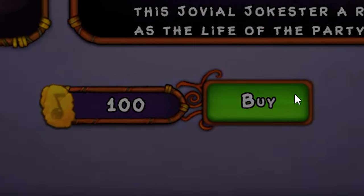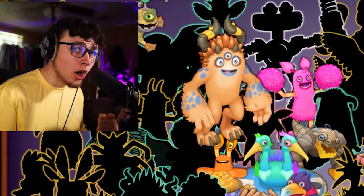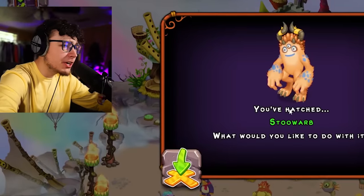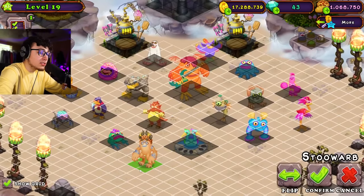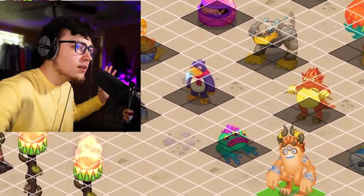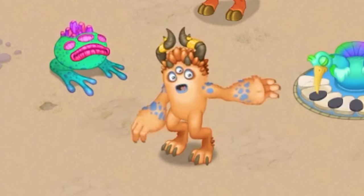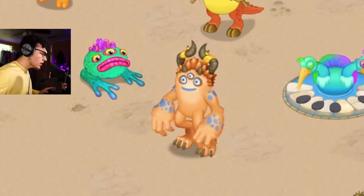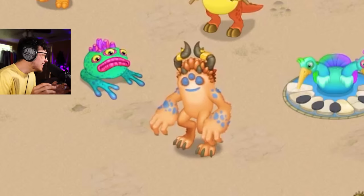Let's get Stuart first — I want to hear what he sounds like. 100 relics down the drain. Stuart — our first weirdo of Air Island. Let's place him down and hear what he sounds like. Air Island has a very upbeat song so I'm assuming the weirdos will be upbeat as well. They're making me spin more gems here — I'm just taking my L. Anyways, here we go — Stuart, Air Island, let's hear him out. But I don't really care... oh, his voice is beautiful.